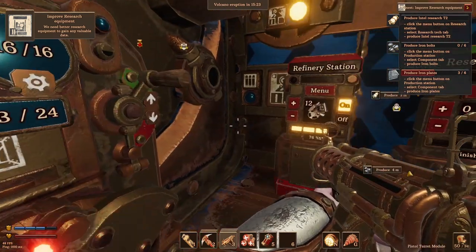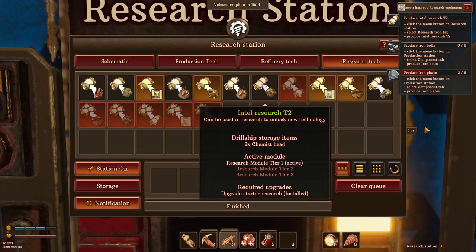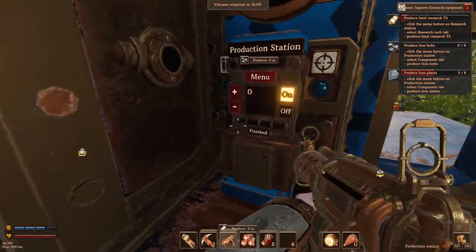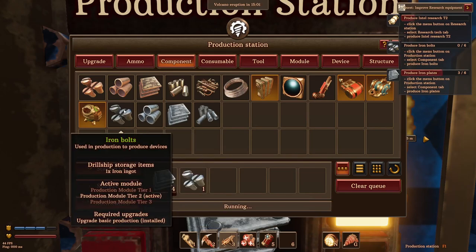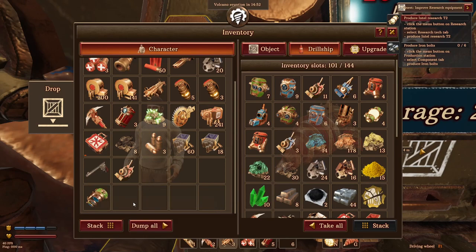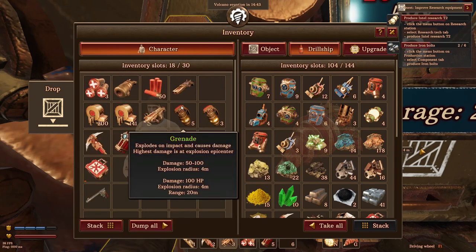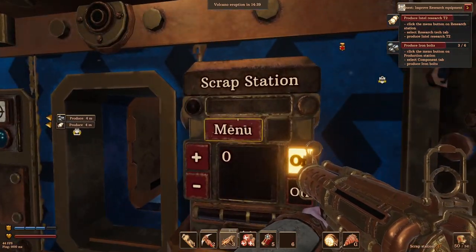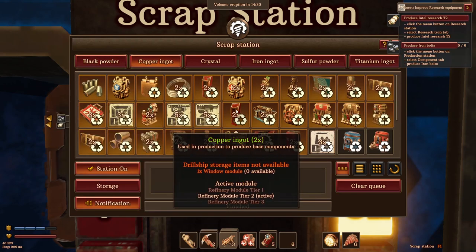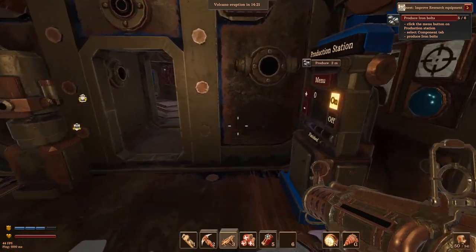We need a bunch of stuff — let's cancel that and make some iron, we're going to need it. We need to produce intel tier two research, so go to the research tech tab and do intel research tier two. We need bolts and plates — let's make a bunch of plates and bolts. I went out and mined some iron and coal while it was building. The robots actually carry a decent amount of crystal. I'll have to get to grips with this scrap station — we can scrap stuff for black powder, copper ingots, crystal, and so on.